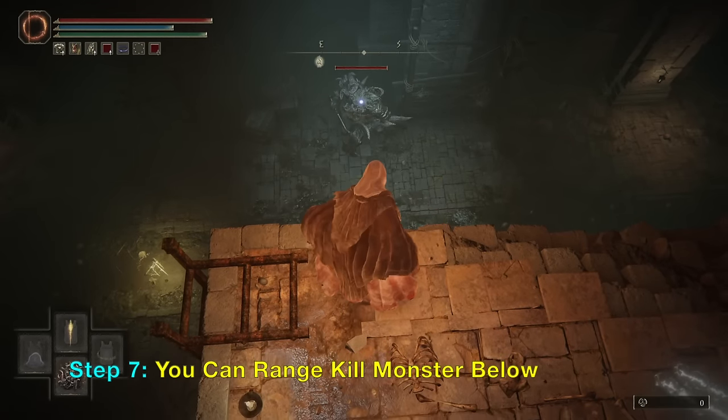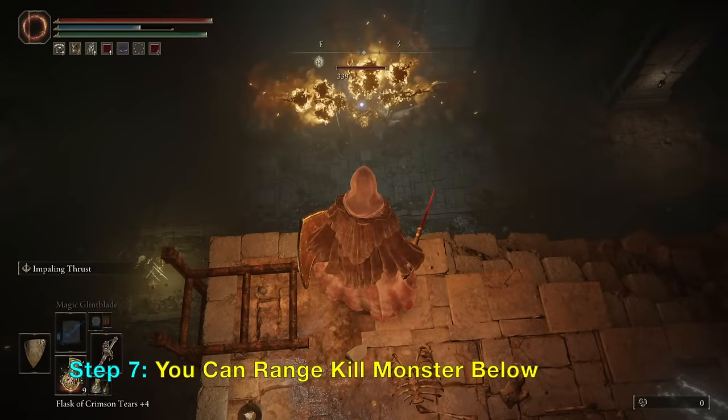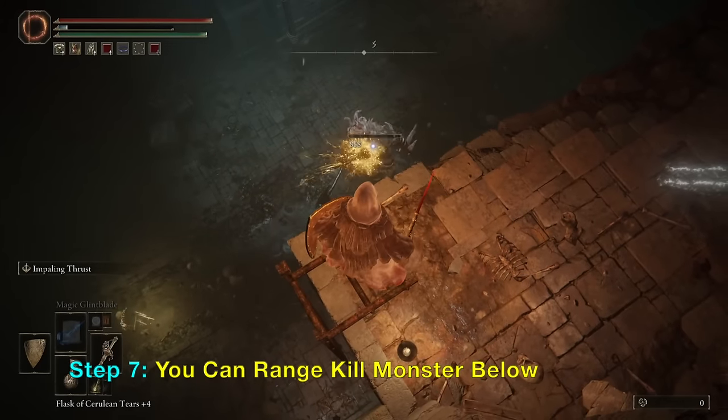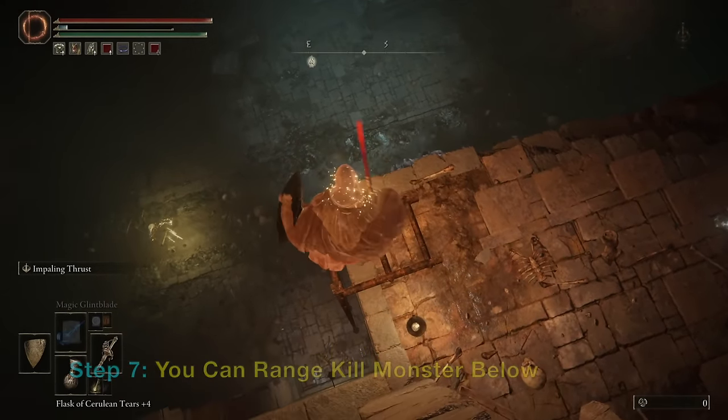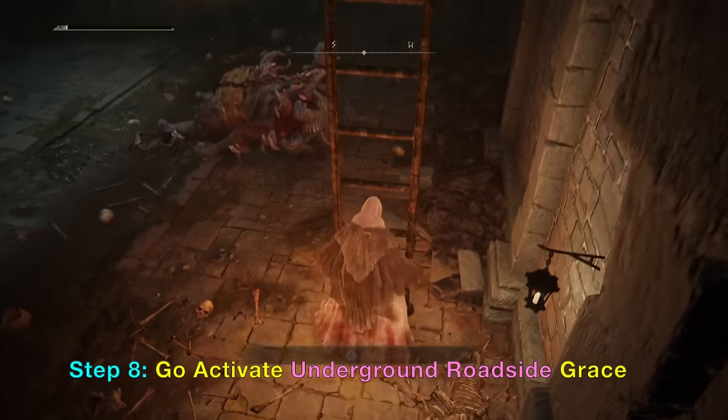That will take you to the Subterranean Shining Grounds. There is a monster below — you can use a ranged attack. After you have killed the monster, go down and there is a grace called Underground Roadside Grace that you want to activate.